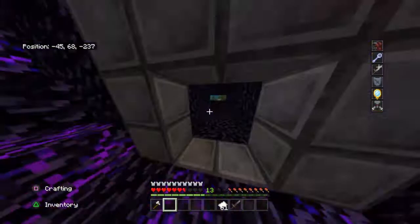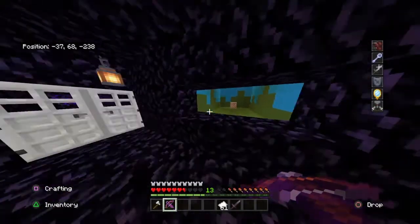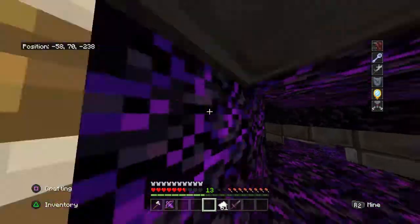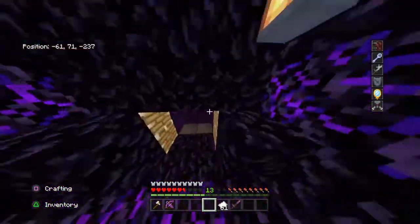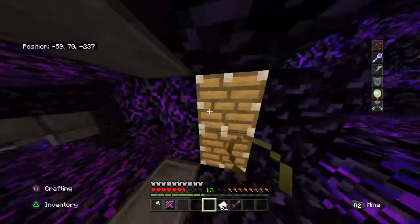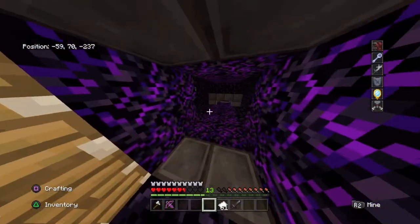Okay, and now this is where all the regular prison cells are. I have no arrows, that sucks. But okay, so this is just a little off. Essentially this closes and these pistons activate so you can't break the netherite.